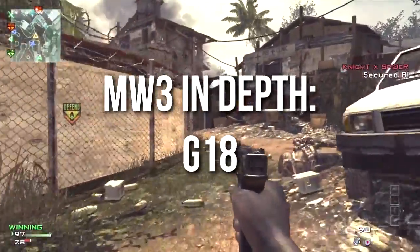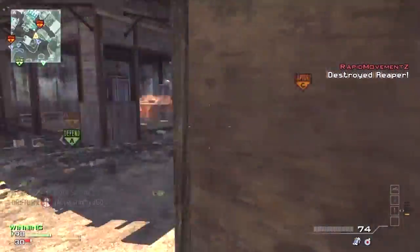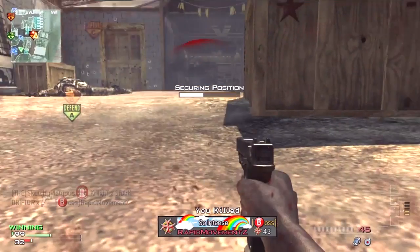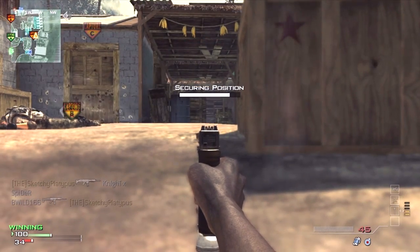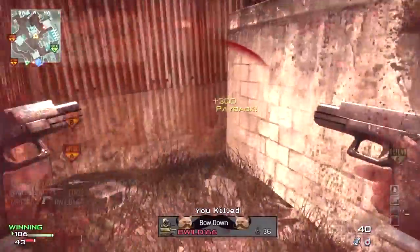Hello and welcome to episode 4 of Modern Warfare 3 In-Depth. I'm your host Drifter and today we're going over the G18 machine pistol. I'm going to be comparing the FMG9 and the G18 a lot, because the G18 is just a Glock and the FMG9 is a 9mm Glock inside of a suitcase and folding stock apparatus. The statistics on these two weapons are very similar but there are subtle differences.